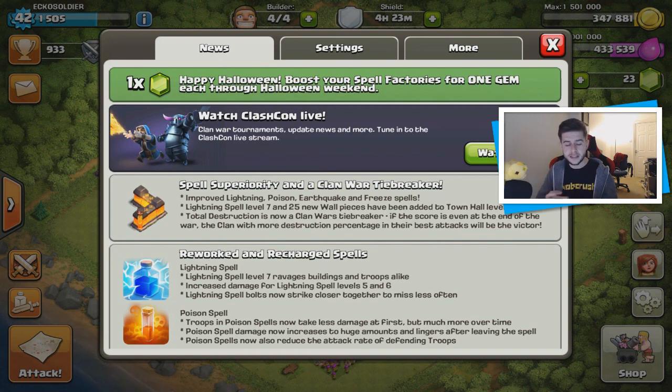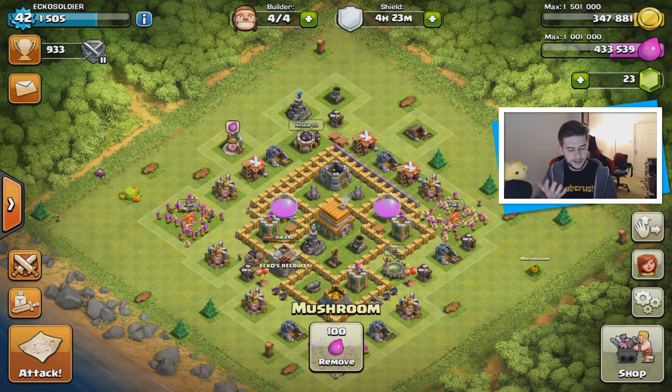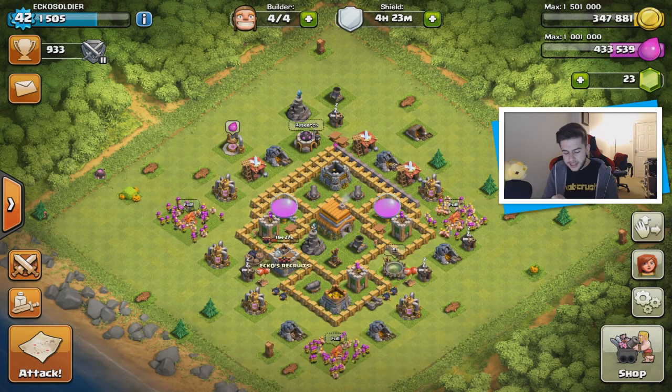You'll notice a lot of Halloween things around my base that I'm yet to remove. Some of them I've seen from past updates but some I haven't. It says 'Happy Halloween — boost your spell factories for one gem each throughout Halloween weekend.' Unfortunately I was hoping for a one gem boost on elixir collectors and gold mines but they weren't going to be that kind.